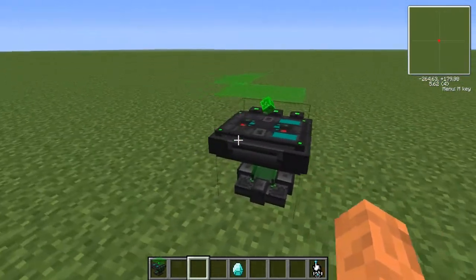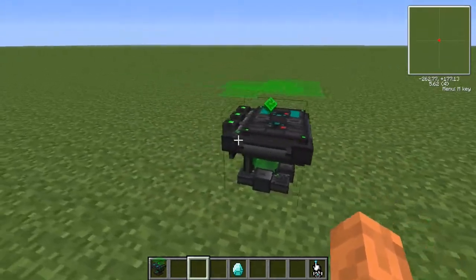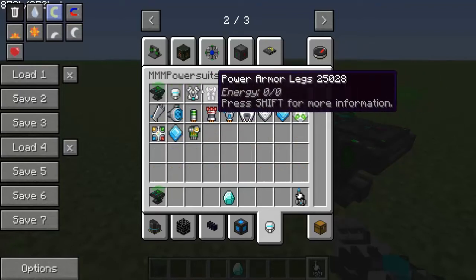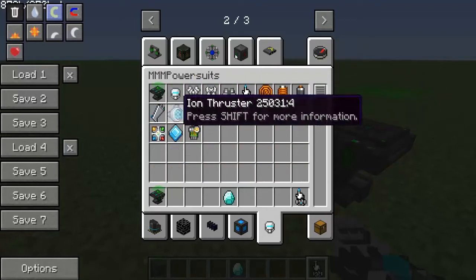First of all, you will need a power armor tinker table to do this. Use any type of power armor, and you can get pretty much endless of these.